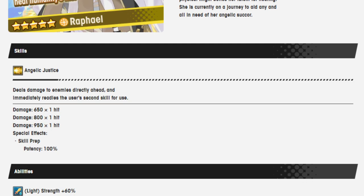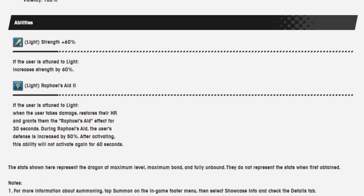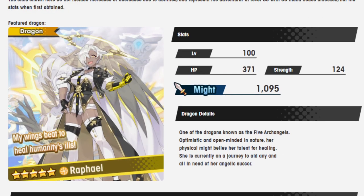Angelic Justice deals damage to enemies directly ahead and immediately readies the user's second skill for use. Damage is 650 over one hit, 800 over one hit, and 950 over one hit. Light strength is 60%. Raphael's Aid: if the user is attuned to light, when the user takes damage, it restores their HP and grants them the Raphael's Aid effect for 30 seconds. During Raphael's Aid, the user's defense is increased by 50%. After activating, the ability will activate again for 60 seconds.